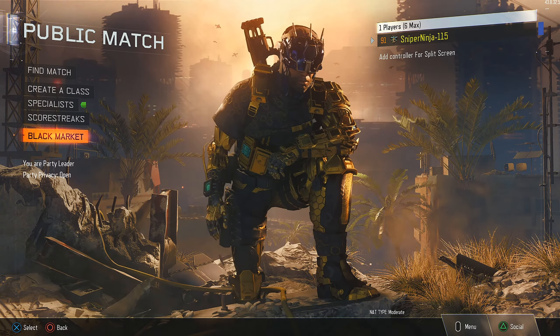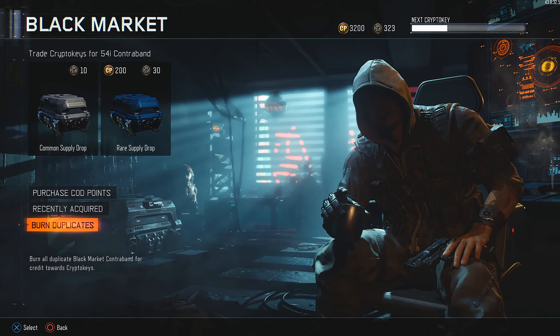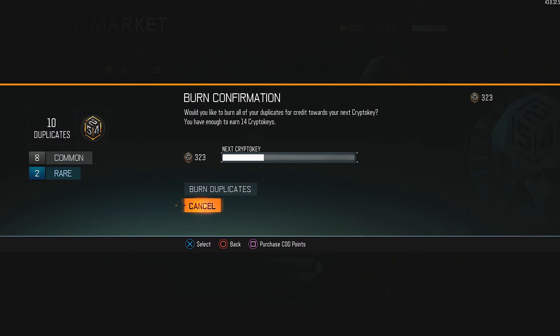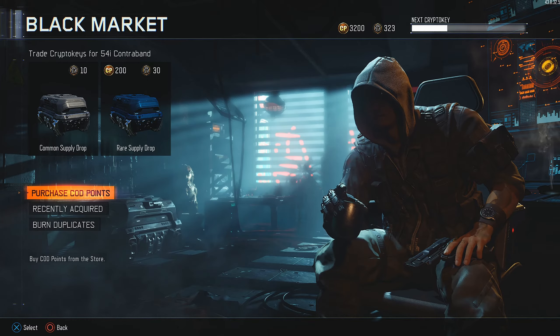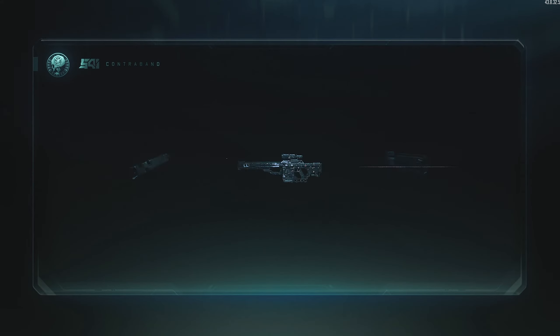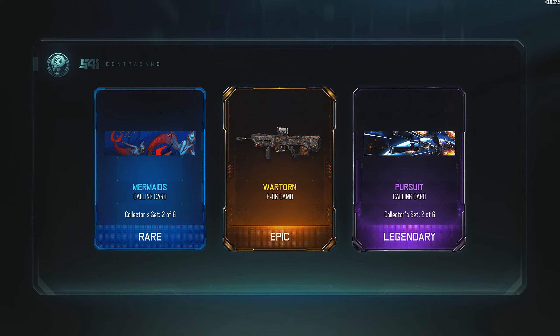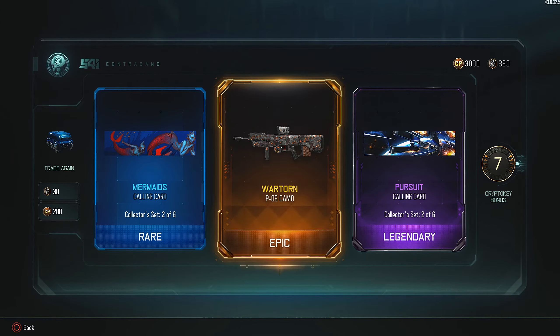Let's get back to the Black Market. 'Be still, I'm waiting for you.' Alright, we won't burn those. Go up here, spend 200. Nice, nice. Alright, you heard him, taking it out of here.